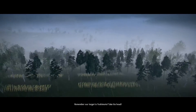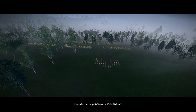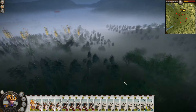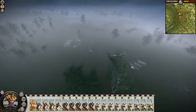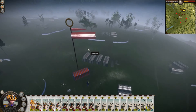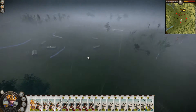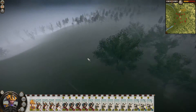Now that the patrols are gone, attack the camp! Our target is Yoshimoto — take his head! Alright guys, I need to get there and take this man's head. I've got a big army for that.